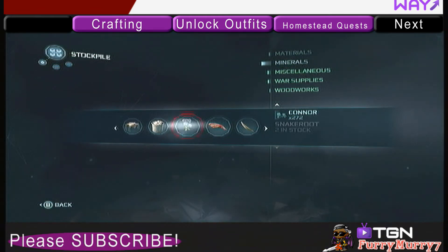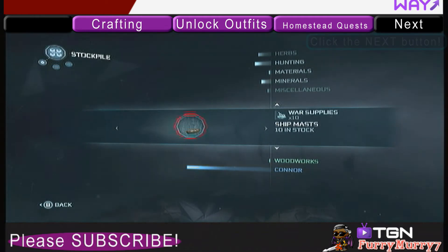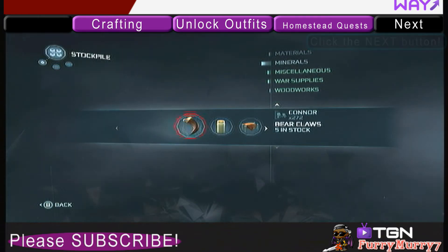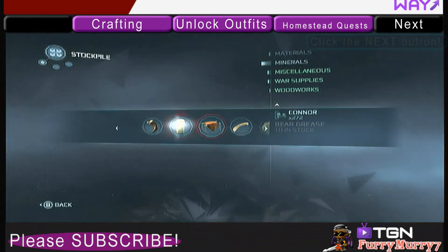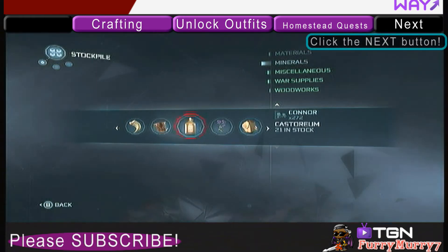There are some items that you can get from looting corpses, especially with the assassination contracts. I have videos on the assassination contracts. Basically, after you assassinate one of them, you can pickpocket them and get special items. So that's what your stockpile is — it's basically just a list of all the items you have and all the items that you can buy from your artisans.